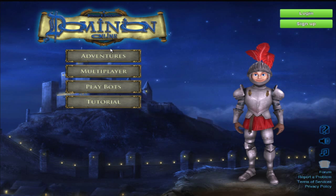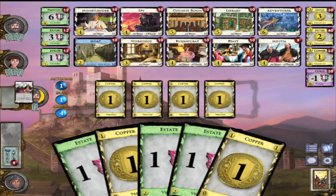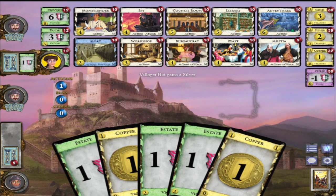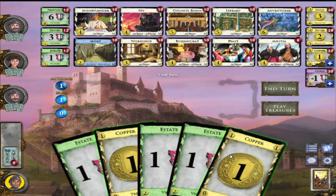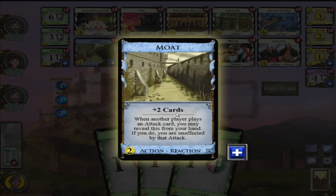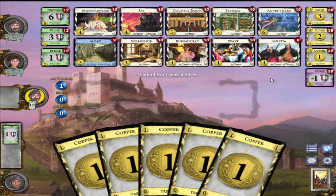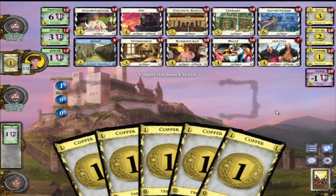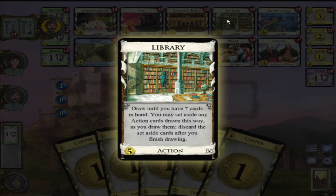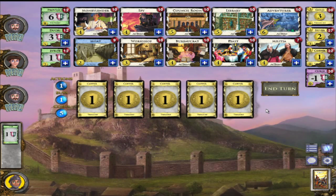We'll hit continue. Now that I've explained the rules, we'll play again with different cards because it randomizes the cards. Militia - I hate Militia - and that's what everyone's buying. I only have two coins which kind of sucks. I will buy a Moat because Moat picks up two cards and it defends me from attacks like the Militia.